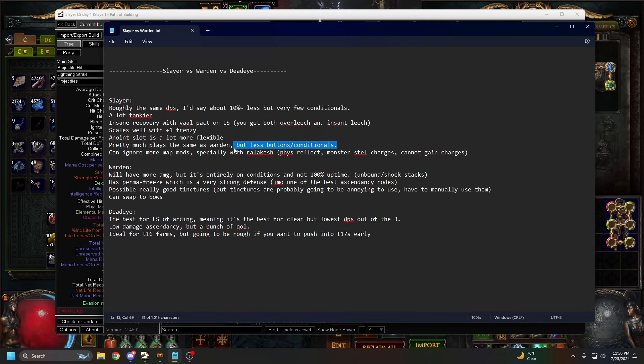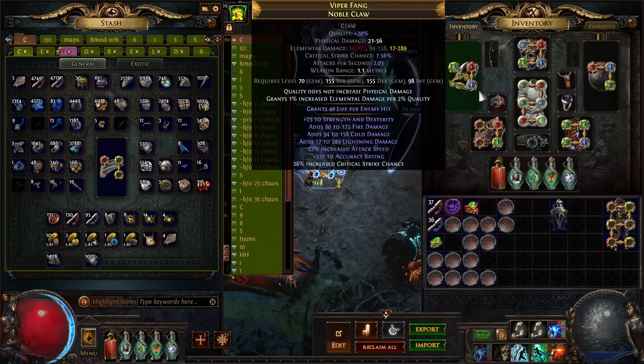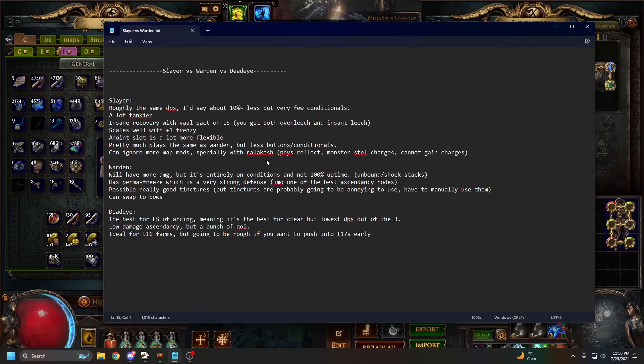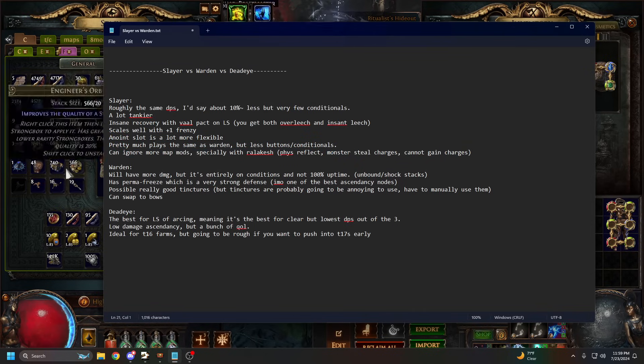The annointing slots are more flexible on Slayer - on the Warden PoB the annoint is pretty much locked in, which kind of sucks as there are some nice quality of life annointments you can take. Slayer plays pretty much the same as Warden but with fewer buttons and conditionals - Warden has one extra button, even two if you go tinctures. You can also ignore more map mods, especially when you get Rattle of Cages. Slayer is physical reflect immune, so you can do those maps, and with Rattle of Cages you can ignore monster steal charges and cannot gain charges map mods.